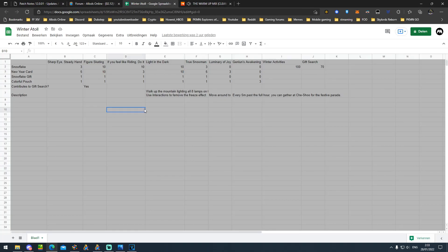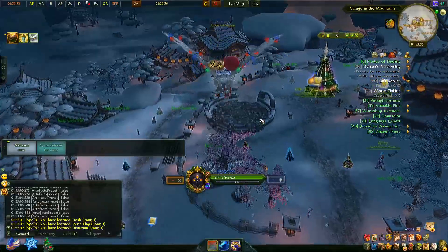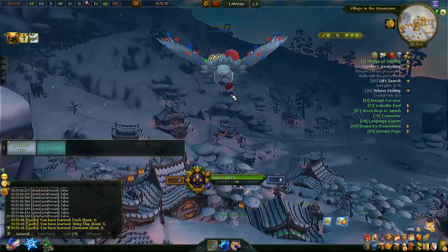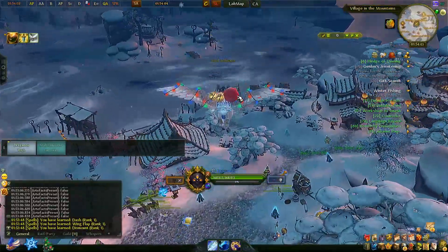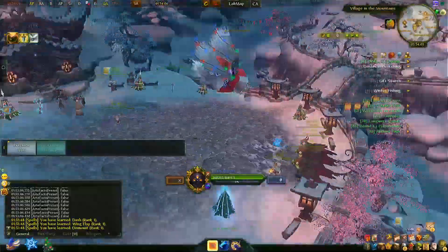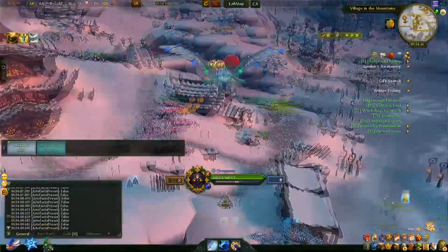I made a sheet — it's in the description — on how much each quest gives, how much of which currency, and whether you can use it to contribute to your gift search daily quest. Also remember that if you have your owl from last year or get it this year, you can use it to fly freely around the entire winter atoll zone, just like on your maze, which is very handy.